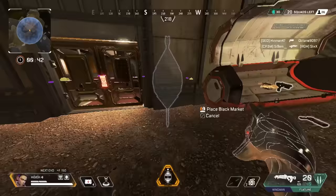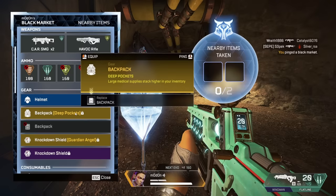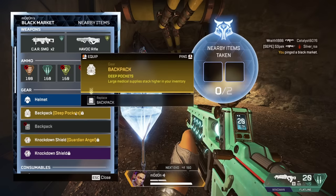On some maps like King's Canyon or Storm Point, there is loot that cannot be accessed through normal looting. However, you can still see it with your passive and grab it using your black market boutique. The loot can range from smaller heals to purple or even golden gear or attachments.